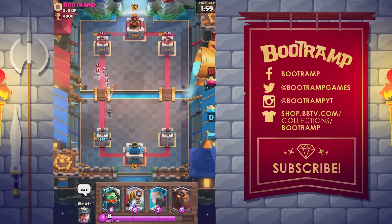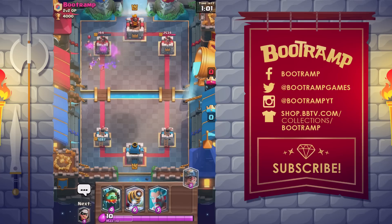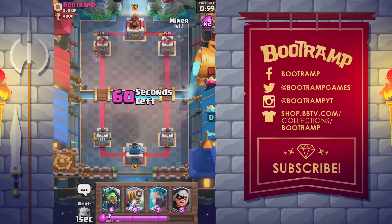Number 7: the legendary Princess. She's unlocked from Royal Arena arena 7 or a legendary chest. She's an area-damage, long-range troop with low hit points and moderate damage. A Princess card costs three elixir to deploy. Her range is so long that she can actually target and shoot the Princess towers from the opposite side of the river.